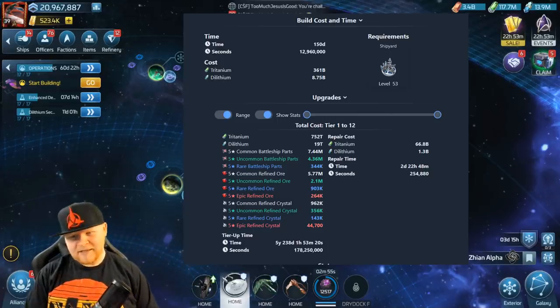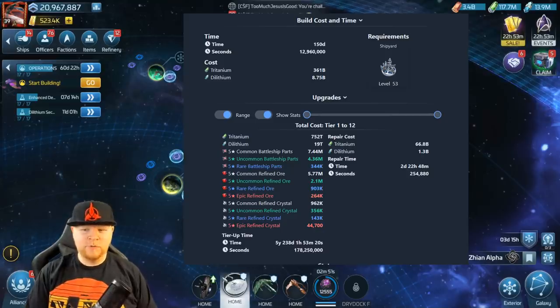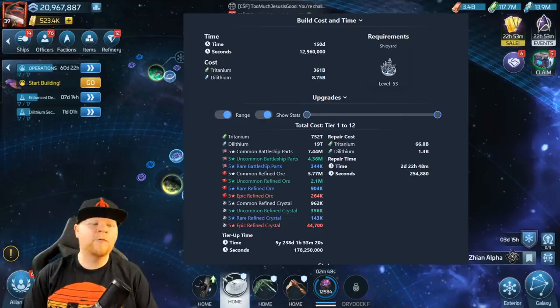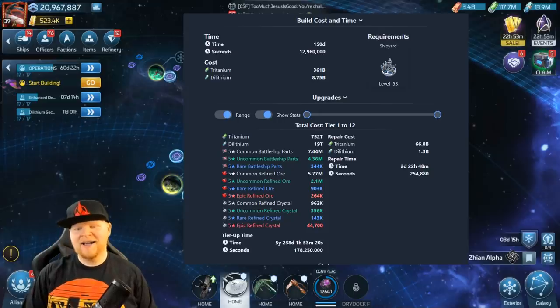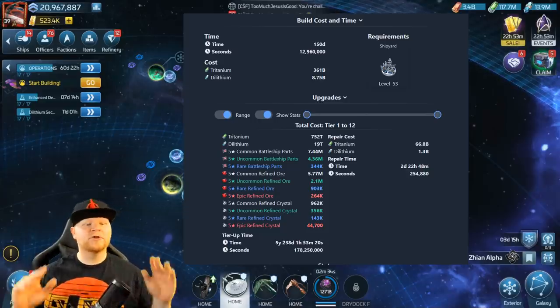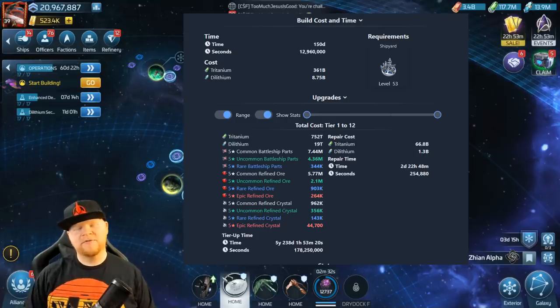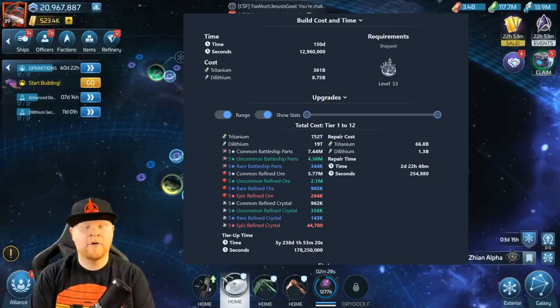So let's look at the uncommon battleship parts — five-star uncommon battleship parts: 4.36 million of those. You remember how much of a pain point those are for level 40s. That's ridiculous. It's not even the worst one in my opinion, because now you've got about 1 million refined rare five-star materials needed. Oh my gosh, this is so expensive. And the total tier-up time for 12 tiers: five years. I can't even get my words straight because I'm mind-boggled at these prices.